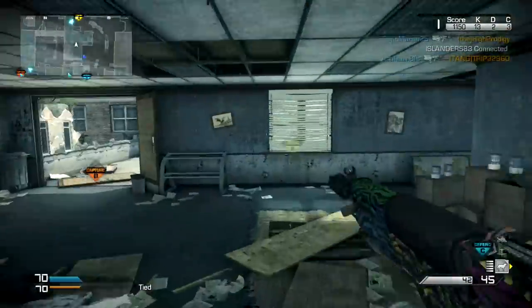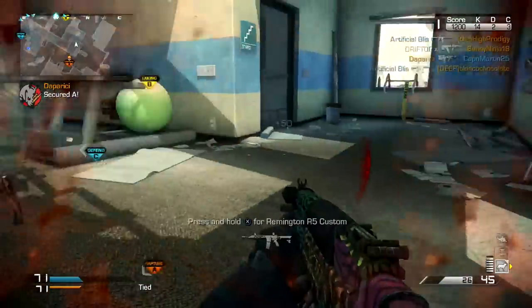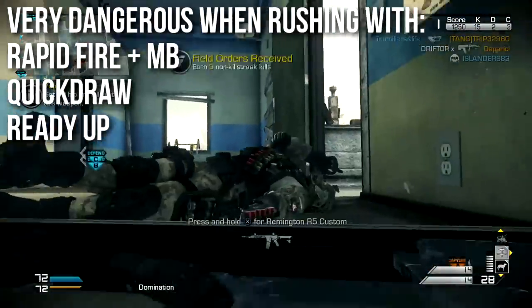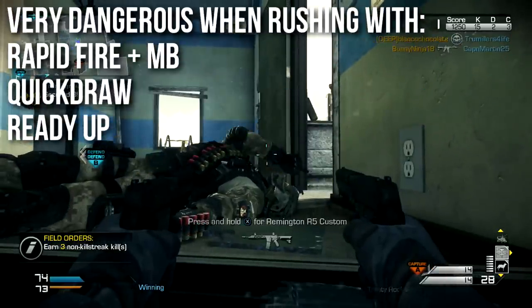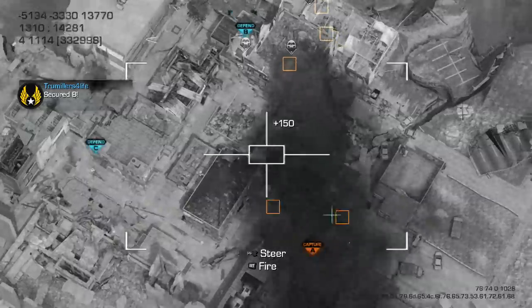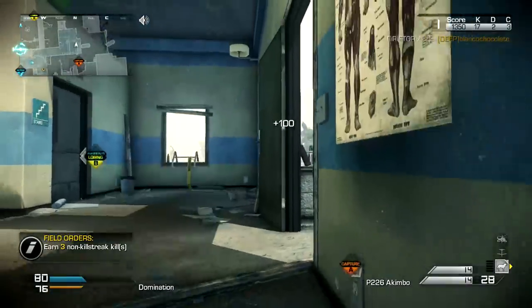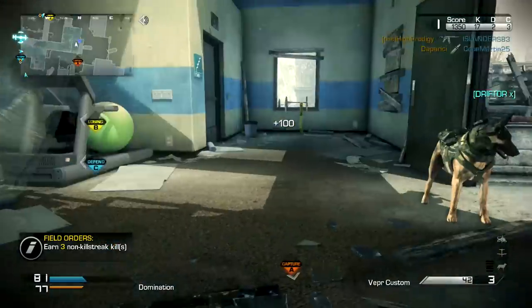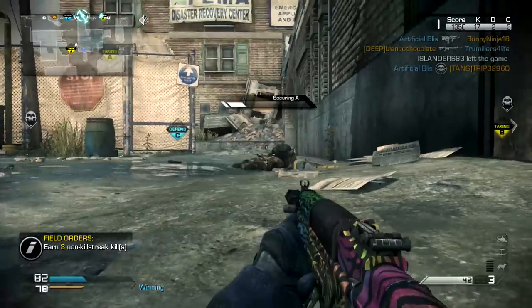It can shoot very quickly if you're sprinting and just pull the trigger and hold it — it'll spray very accurately with Rapid Fire. So the class I recommend for rushing aggressively is: Rapid Fire and Muzzle Break on the weapon, with Quickdraw and Ready Up as perks. That gives you one of the fastest overall reaction times in the game. I also run Steady Aim so I can move and spray people accurately, and if I need more range I can transition into aiming down sights — which works very well, but only when you play aggressively.